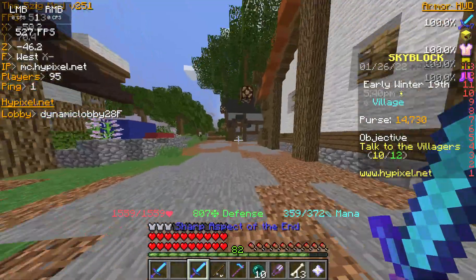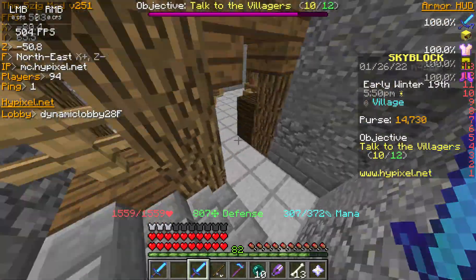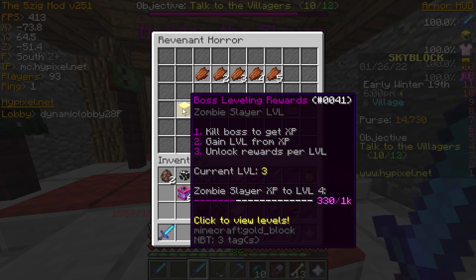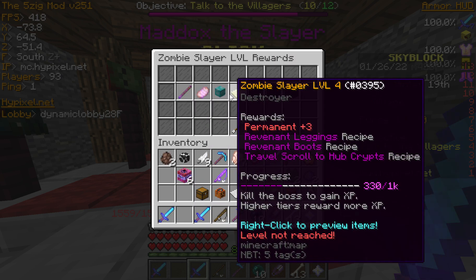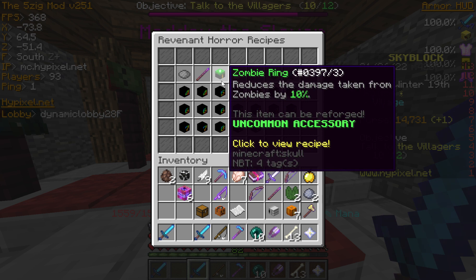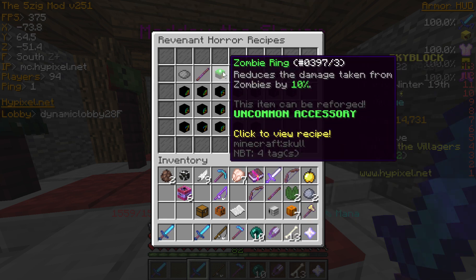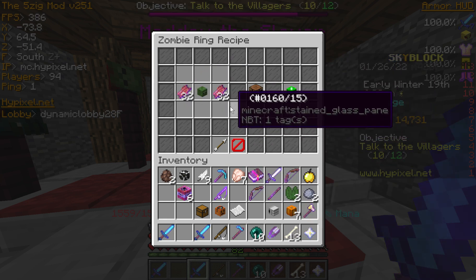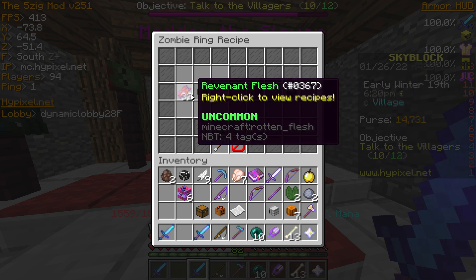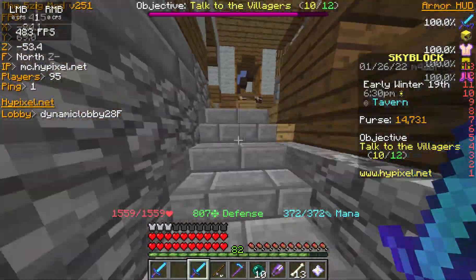First, you have to see the recipe for it. You have to go to Maddox the slayer dude. I'm pretty sure you have to be like level two to unlock the Zombie Locket — also known as the Lieutenant Heart. And you can see it's an upgrade of the Zombie Talisman, requiring a stack of Lieutenant Flesh, which you can get from the boss that comes with it.